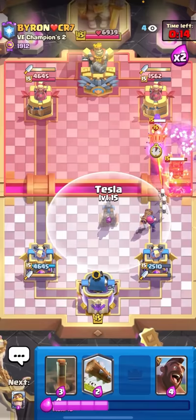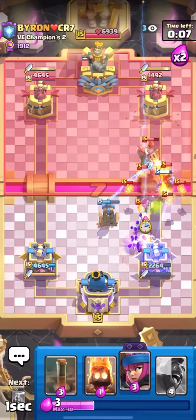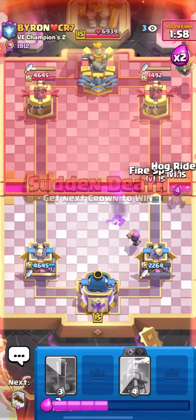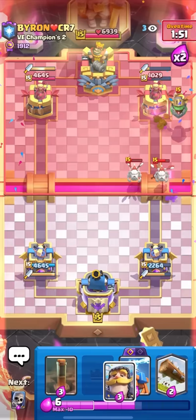I'm gonna have to Knight here to block it too. He goes for the Arrows so I'll just Skeletons, and he Zaps too. I can just go for another Firecracker. This is why cycling Firecracker right away against Lava Hound is so good - by the time they Arrows it, you'll be back to a second one and they won't be able to kill that one unless they have the Evo Zap.